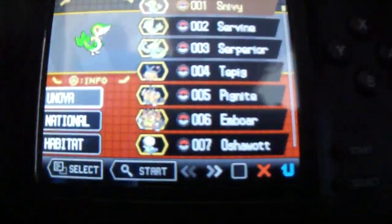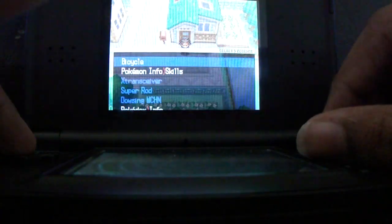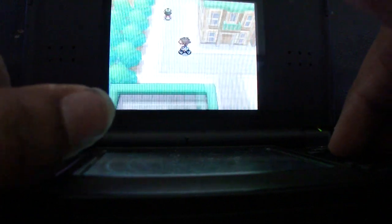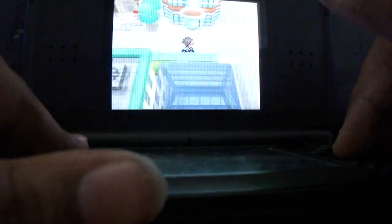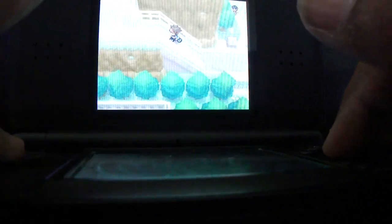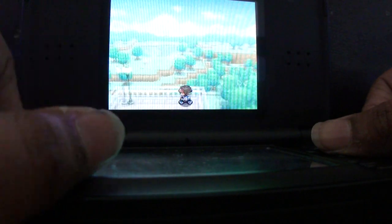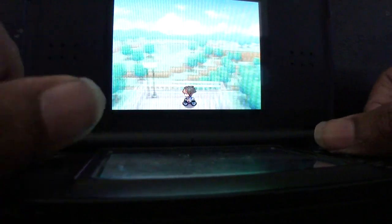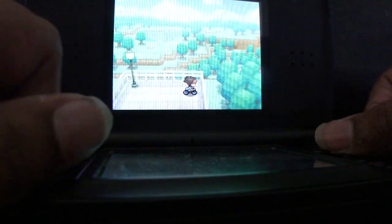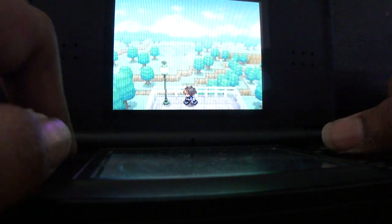The first Pokémon on our list is Snivy. I don't think this is the exact place where you find a Snivy — it's right over here. Once you talk to Bianca up here, she talks so much. I remember not changing the text speed to fast because I forgot about Bianca — worst thing that ever happened to me.